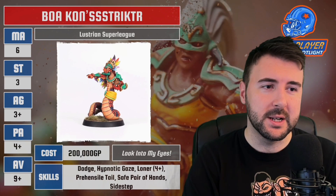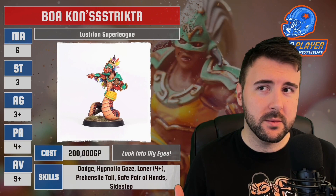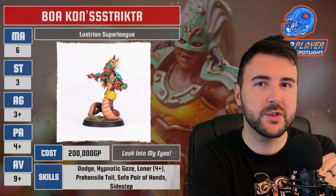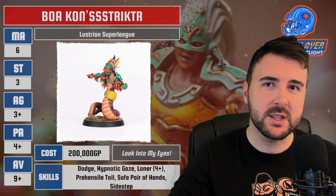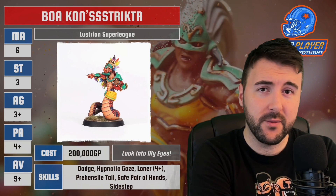Dodge seems standard for this team anyway. Hypno-gaze — this is where it starts to get interesting. The whole point of this guy is that he is a snake man. The snake does the eyes thing, and that's where Hypnotic Gaze comes in. This snake has the ability to move into your tackle zone, roll a dice, and take away your tackle zone. This can make him a really useful, supportive player. He can pop anywhere he likes, and if he's successful with the Hypno-gaze roll, you've got a really good angle into the cage. Running with Lizards you've got Saurus, with Amazons you've got a Blocker, and with Slan you've got a Croxigor — there's always a great player there to blitz the ball carrier if you can get through the cage. That Hypno-gaze is going to allow you to do that without using your blitz action. And dodge is going to be useful for when he gets punched in the face the next turn after Hypno-gaze.